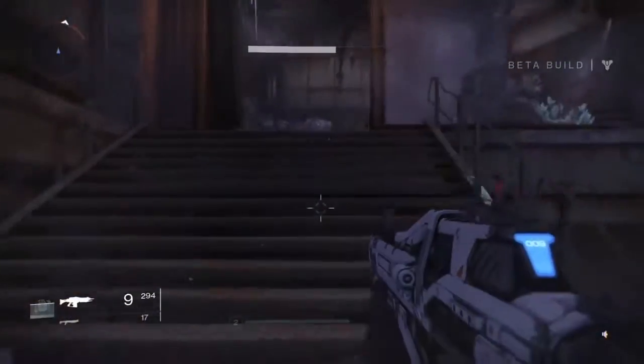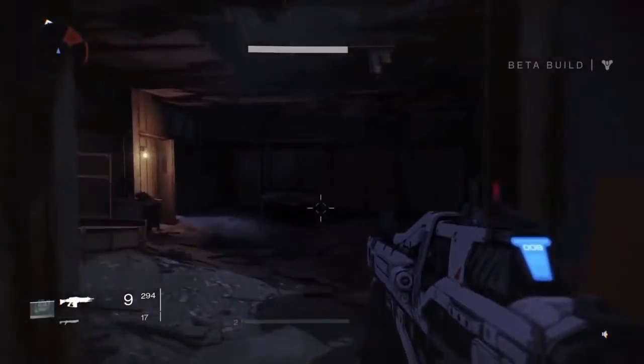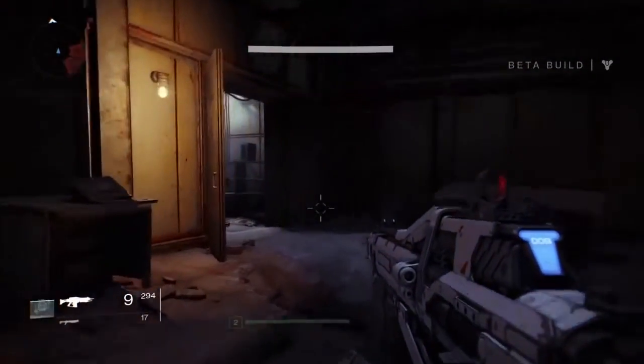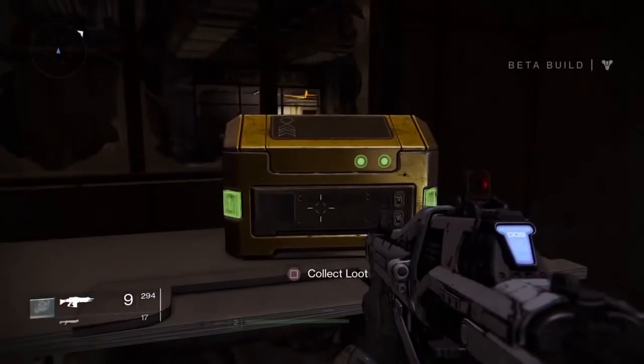The first chest is here in the Restoration mission. You want to go up these steps and go through this room — and like I said you can find these in the Explorer as well. As soon as you go through this door you want to look on your left and you'll find it here on the desk.